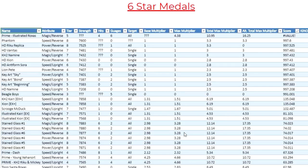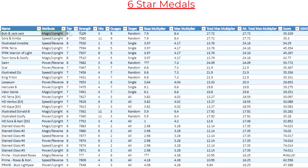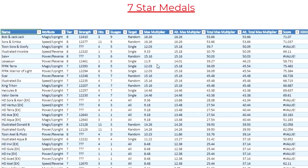Now going a step further, looking at all metals in the game — just the 6-star versions organized by alternative total max multiplier — Bob and Jack-Jack along with Sora and Simba are the strongest damage medals in the entire game at 6-star, with right below them being the Illustrated Invisible, FFRK Terra, and Warrior of Light. Looking at the 7-star versions, Bob and Jack-Jack along with Sora and Simba are still the strongest damage medals in the entire game with a multiplier of 53.66.